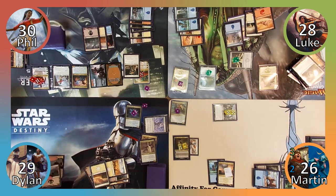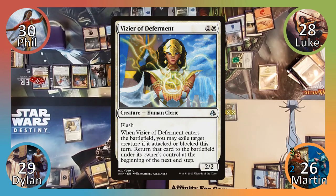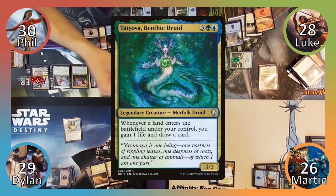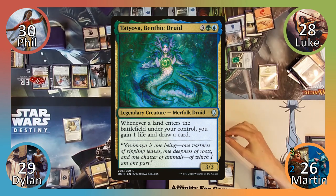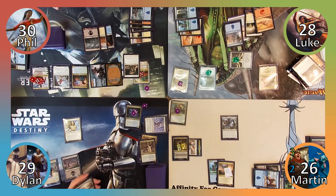He tells me it's a bad idea. I ignore his warning, and Dylan responds by flashing in Vizier of Deferment. Krav is exiled until end of turn, and I move to my second main phase. I use Ashiok's plus two ability, once again targeting Phil. I exile Tatiova, Benthic Druid, and two non-creature cards, and then move to my end step. Krav returns to the battlefield, significantly smaller than when he left, and I end my turn.